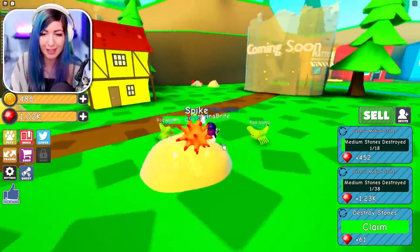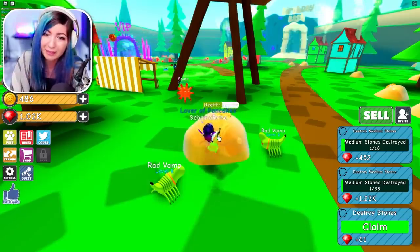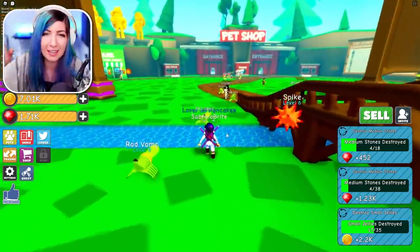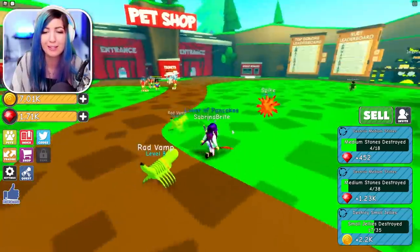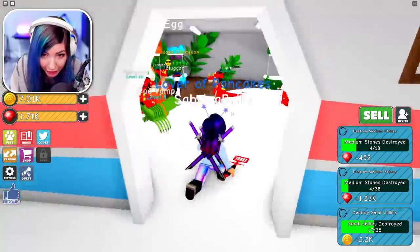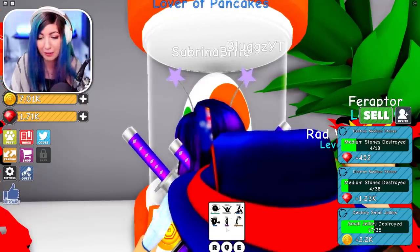I'm playing a little bit off camera to try to get all the best items so we can move on to getting all the best pets — I just wanted to spare you guys the redundancy. I now have 1,000 capacity for pancakes and 7,000 coins, so I'm going to go to the second egg and see if I can get myself an upgrade in my pet department. I'm now a lover of pancakes — but you know what, I've always been a lover of pancakes.